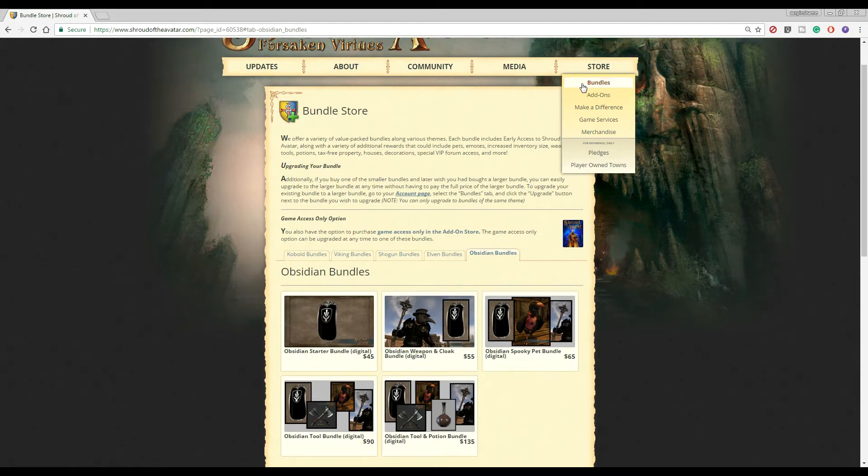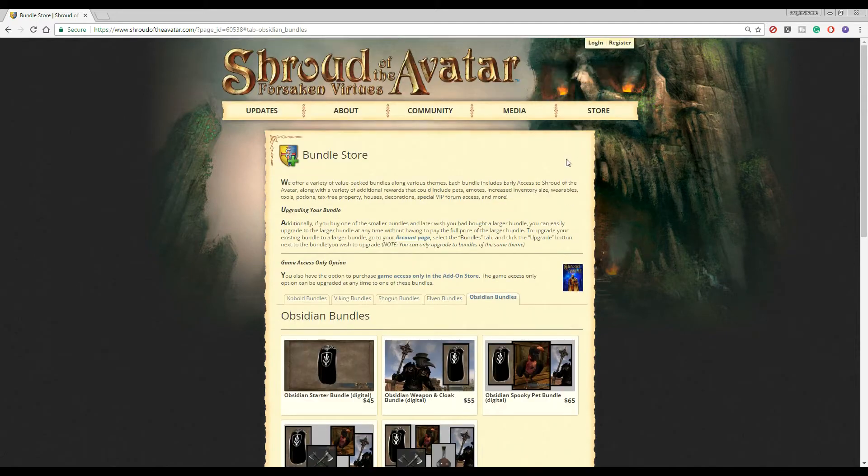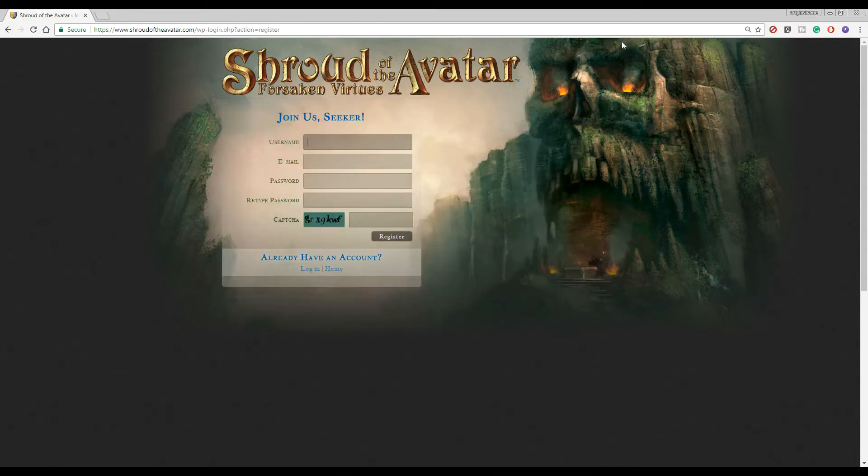After you've made your purchase, it'll ask you to register. Or, if you'd like to, you can register ahead of time by clicking Register up top. You'll create a username, input your email, create a password, and type in a captcha, then hit Register.